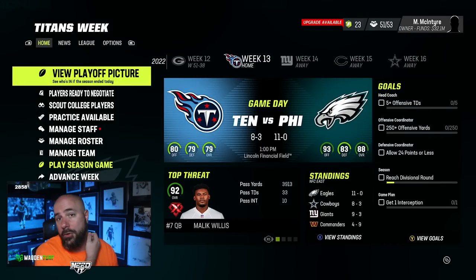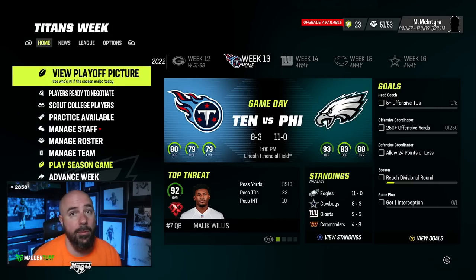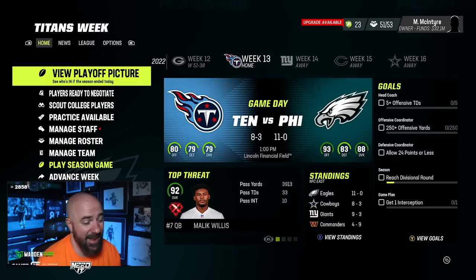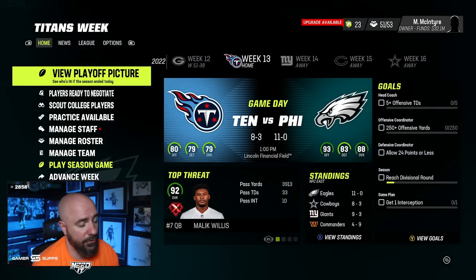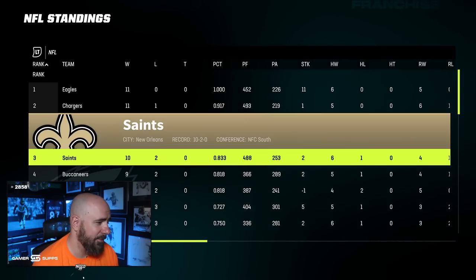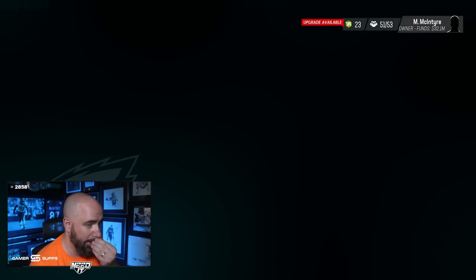All right, boys, we're back with another video, another breakdown video, live gameplay. I'm playing with the current Eagles team, which is my best CFM team — actually a really good team — and we're playing the Titans right now. We are 11-0 in this CFM. Looks like we're on the short track to get the number one seed in the NFC for sure. The Saints are 10-2, Bucs are 9-2, so I got to stay pace. I got two games up on those guys.